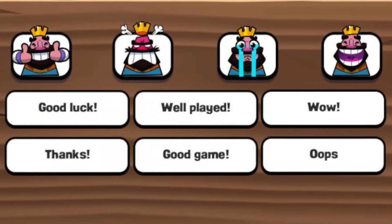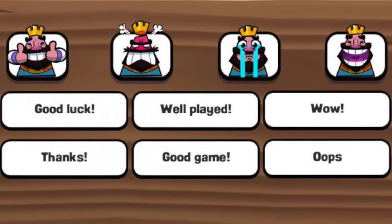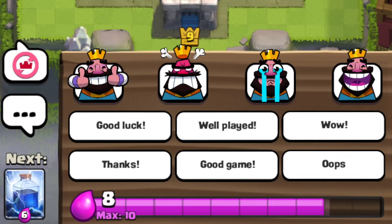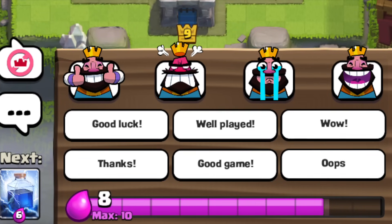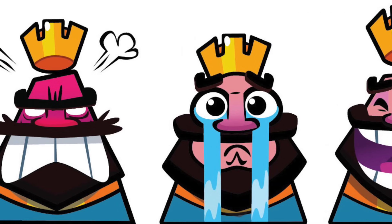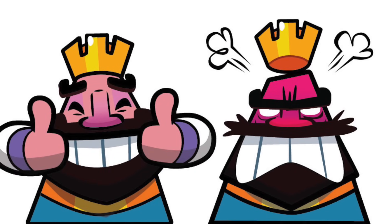Old King Sounds refers to the old king sounds the default emote had. Since there were no other emotes, each of these 4 emotes had more than one sound, but these were removed with the introduction of emotes, and the default emotes were left with one sound each.